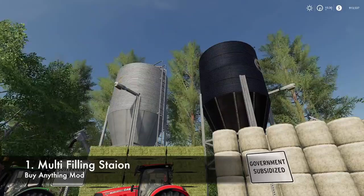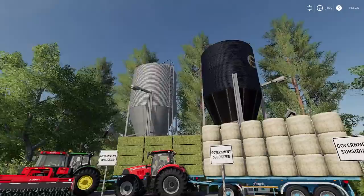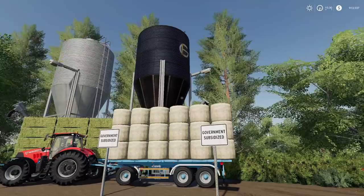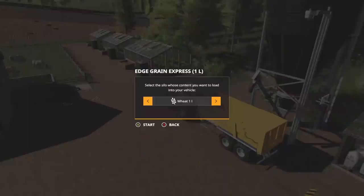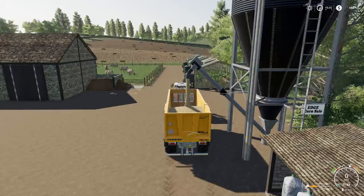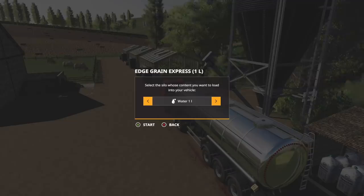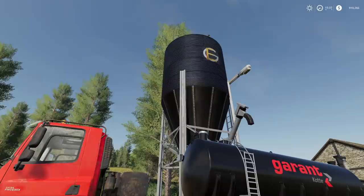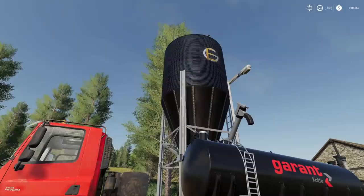The number one mod for the first quarter of 2019 is the Multi-Filling Station. It comes in two versions — silver and dark black — and you can fill up with just about anything. Pull up under it, hit left on your stick, and you've got wheat, barley, oats, canola, soybeans, corn, potatoes, sugar beets, sugar cane, seeds, TMR (total mixed ration), power food for cows, chaff, wood chips, silage, grass, hay, straw, fertilizer, manure, pig food, lime, water, milk, liquid fertilizer, herbicide, slurry, and digestate. It's essentially a buy-everything mod.